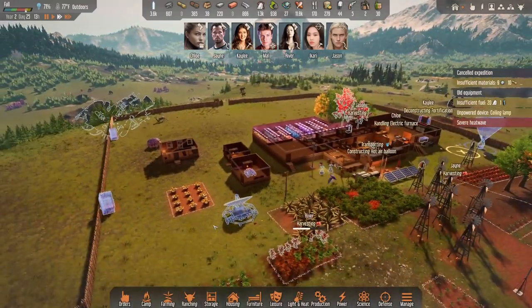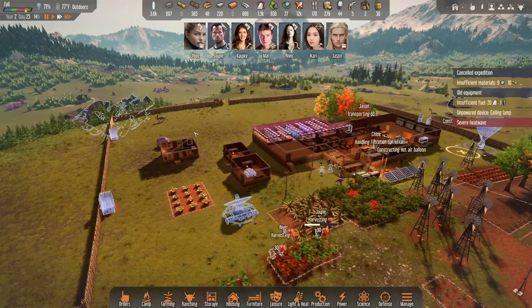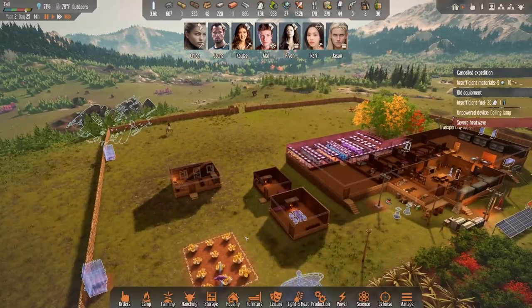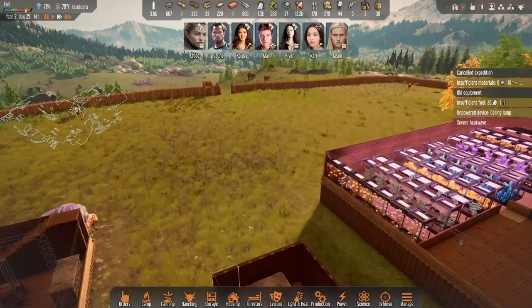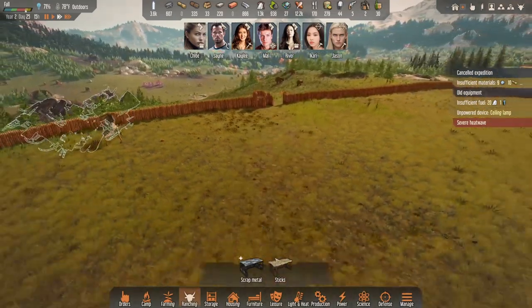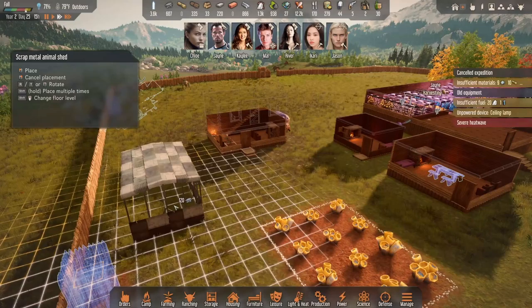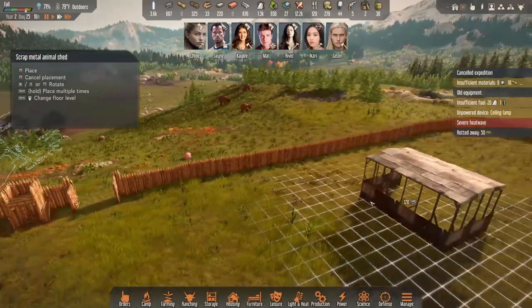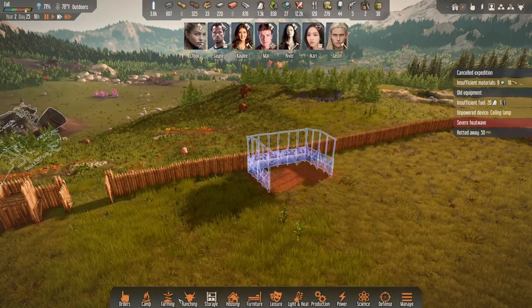The cherries are developing. It says severe heat wave but it's only 77 degrees outside. The other thing we have to do is ranching. Let's do a metal pen over here. We're going to want this area for more people eventually, but right now we're going to set it up as a place to ranch at.